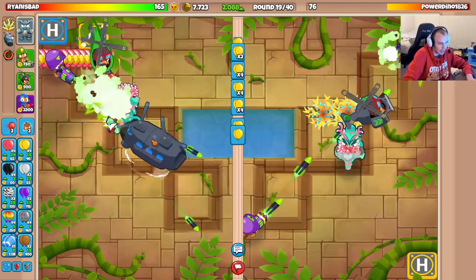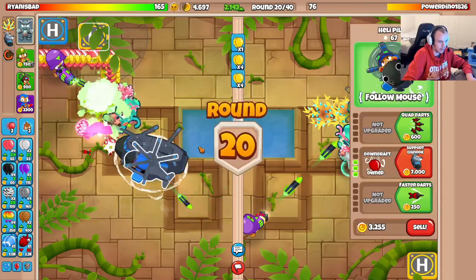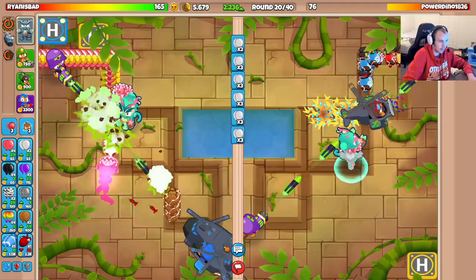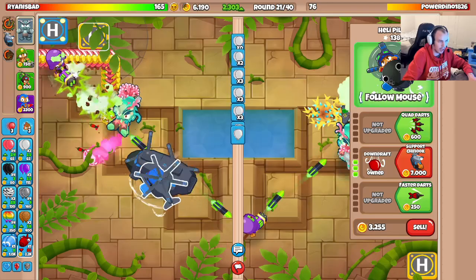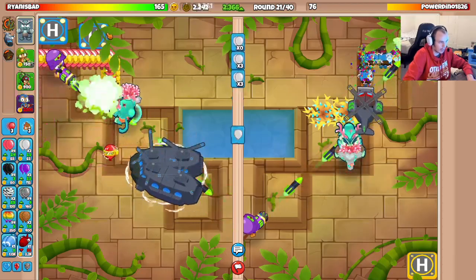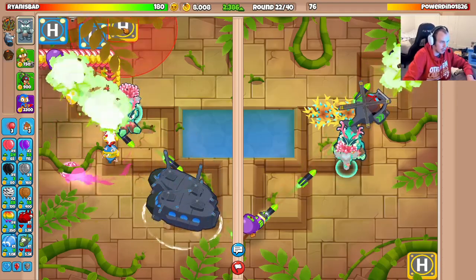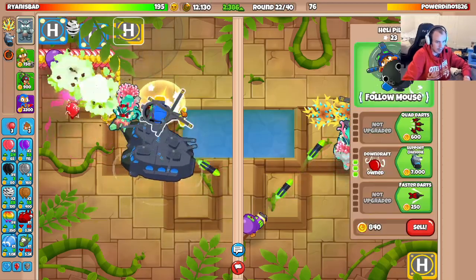I didn't even realize they did leak. So if they actually don't use their life crate ability this game, we'll just take the dub. I should probably go for my laser shock here just to handle this moab. We're good. I'm going to stop ecoing at this point, so all my money is just going to be going to heli farms. I want to place these as close together as possible and as high as possible. Let's be careful with my placement and get another heli down.